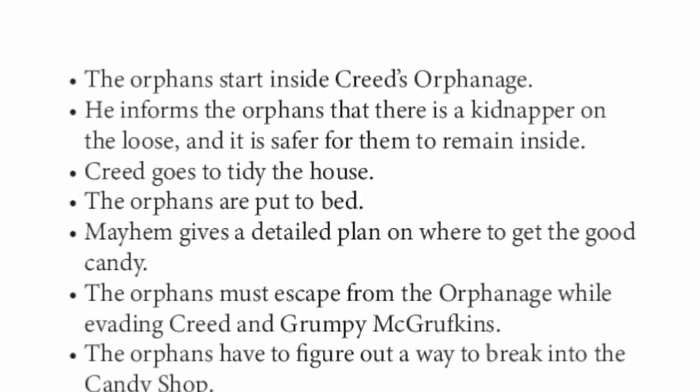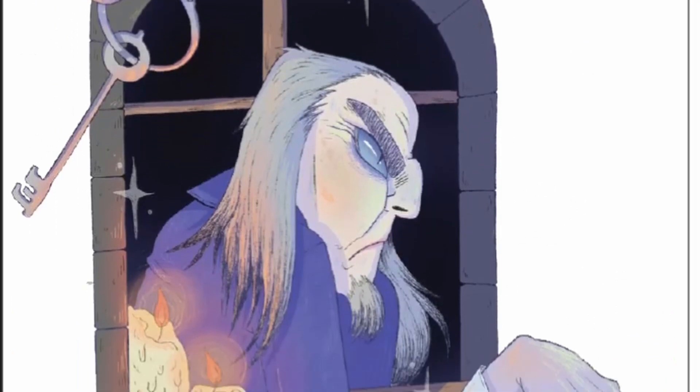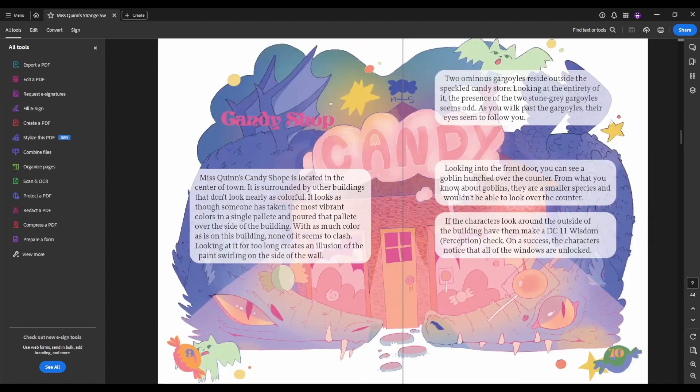These are kind of the things that can happen in this adventure. There are a couple of things that are left to you to decide. Fantastic art from Maya Babineau. This is the character creation section, as I mentioned before. Mayhem is a little discussion about how sneaking out works. And then this is the grumpy catches-on table of ridiculous things that can happen as they're trying to sneak out — kind of a fun table for silly interactions. You may want to add your own, but that's what we bring to the table.